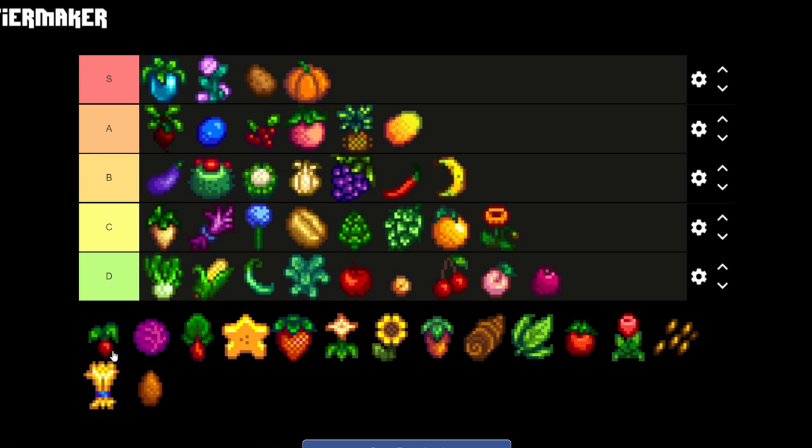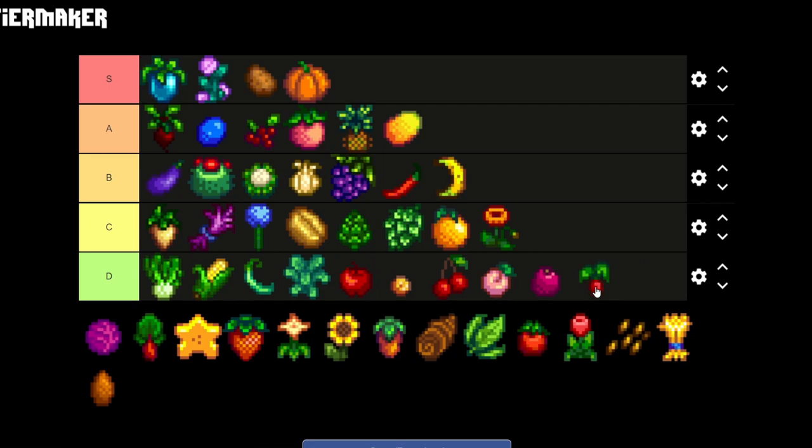The next one is a crop we don't see much often — the radish. I've never planted it and don't know what it's used for except some cooking recipes. So the radish is gonna be going on D tier for sure.